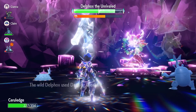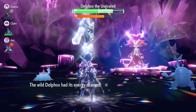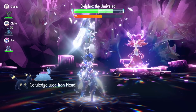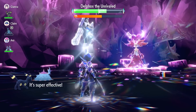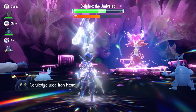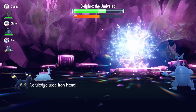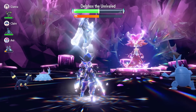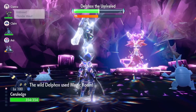Now at max Attack, we use Bitter Blade to get back to full health, which it does. Then we start using Iron Head — though we could have used it earlier thanks to Shell Bell, I wanted to guarantee full health first. We've done well so far without a Special Defense drop on ourselves. We use Iron Head again and it nearly takes out the full shield — sometimes it will take the whole shield in one hit.